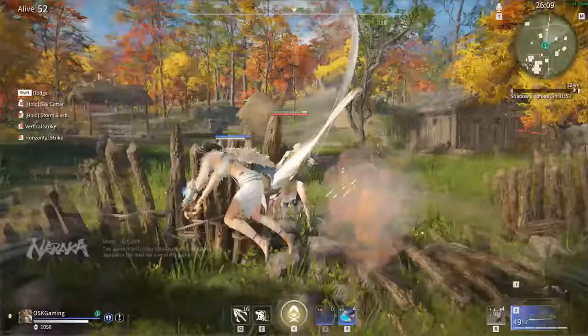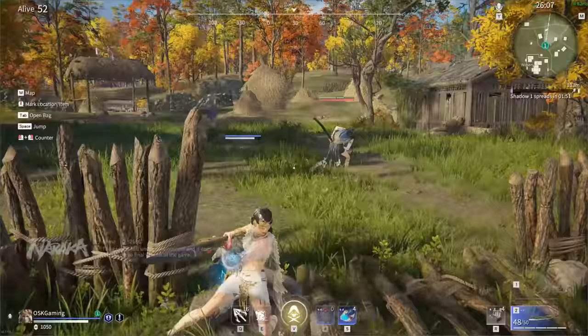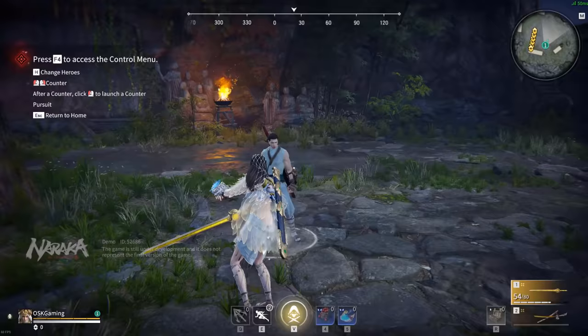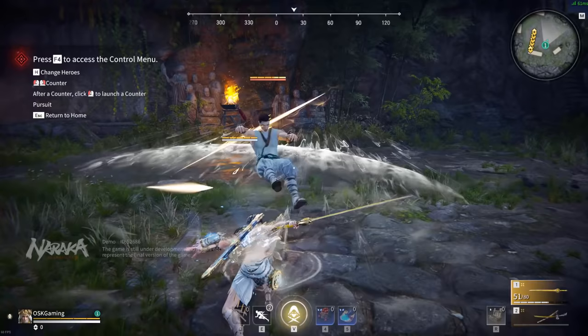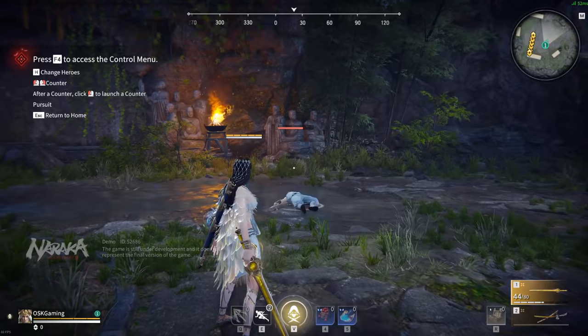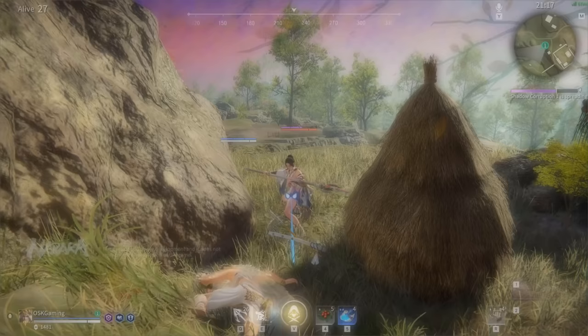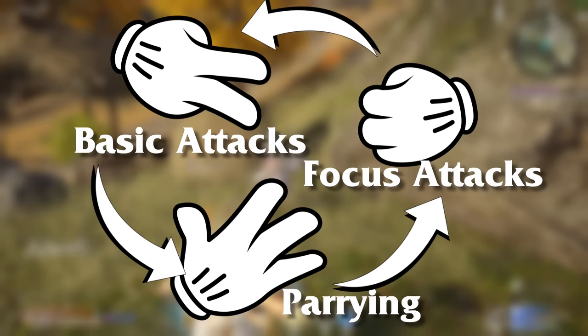First, let's go over the basics of fighting and movement in Naraka Blade Point. Combat is mainly divided into three actions: basic attacks, focus attacks, and parrying. Basic attacks are done by tapping the attack button and focus attacks by holding it down. Each of these attacks can also be either horizontal or vertical, depending on what button you use. Meanwhile, parrying can be done by tapping both buttons at the same time. These three actions interact in a melee combat triangle, much like rock, paper, scissors.